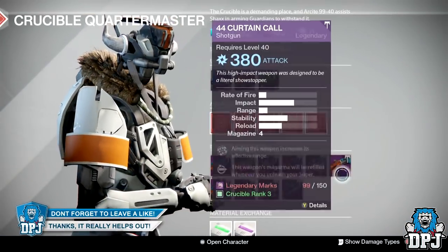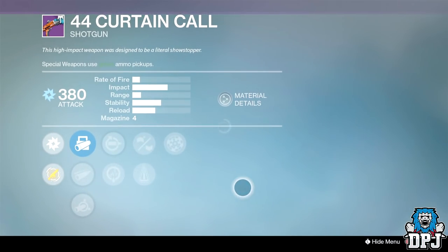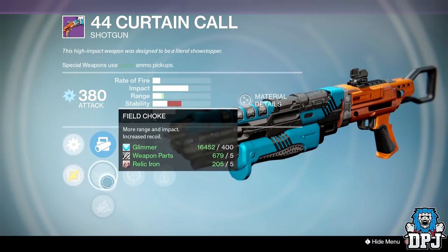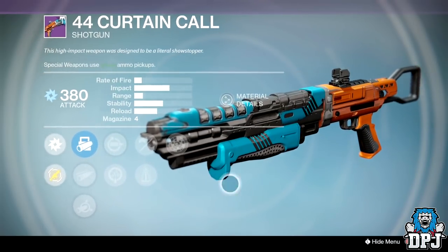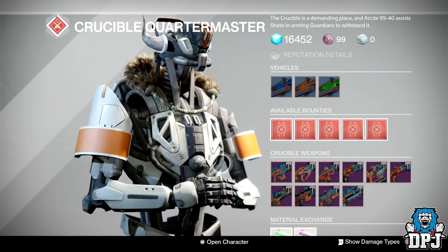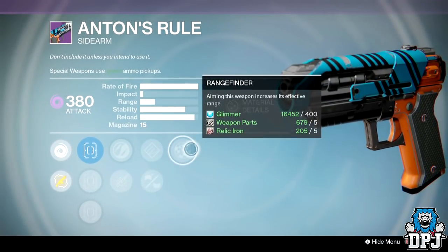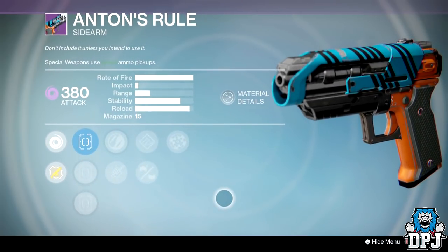Everything else from the Crucible Quartermaster hasn't got anything great. If you're a shotgun fan, the .44 Curtain Call isn't too bad perk-wise — we've got Rangefinder, Reinforced Barrel, Replenish, and Life Support, with Field Choke, Soft Ballistics and Smart Drift Control. Field Choke, Replenish, Reinforced and Rangefinder will give it decent range and okay impact. But in my opinion, shotguns aren't great anymore and I wouldn't waste my marks on a shotgun. The Answer Rule isn't too bad with Rangefinder, Casket Mag, and Zen Moment — with Short Shot as well. But nothing amazing, to be honest.